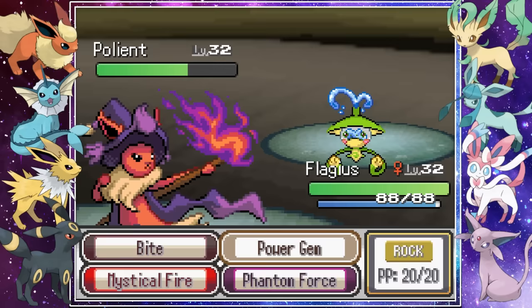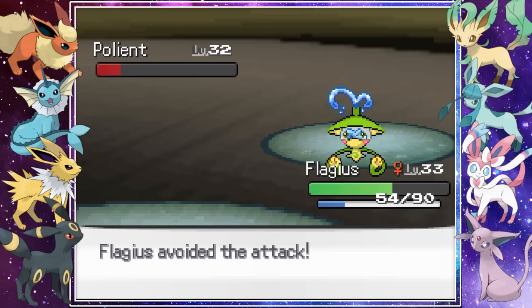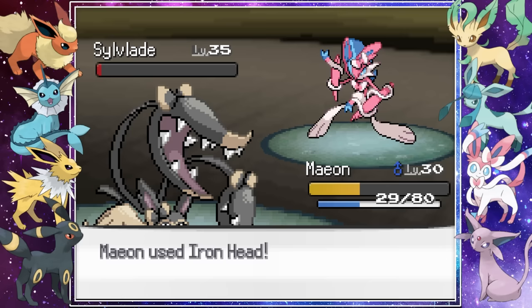Leading our Phlegius, we did decent damage before Giovanni switched into Annelie. A few Mystical Fires took it out and Phantom Force finished off Pulliant. Giovanni then sent out an amazing Sylveon fusion and we quickly took it out with our own using Iron Head. Giovanni, now defeated, fled, leaving the Silphscope behind.